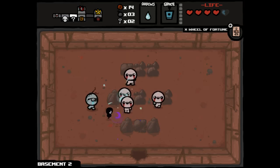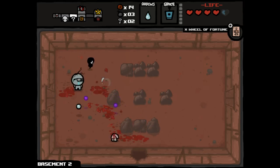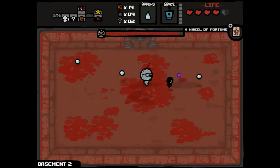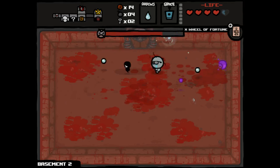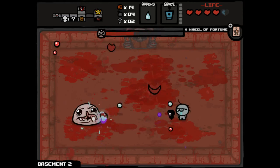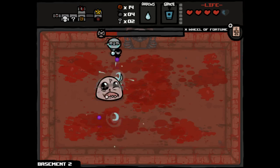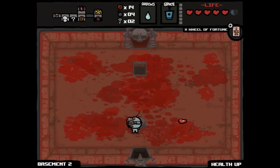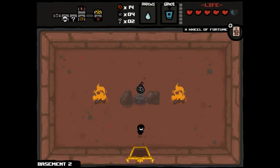Our item room has Mr. Boom in it, which is absolutely terrible. Two more rooms and we'll be able to go to our boss fight independently. The good news is — and this is cheating a little bit — but after I fight Mom, normally that would be really disappointing because I might miss out on an item room. But I could just teleport out of that fight, and then have a chance to get a deal with the devil afterwards. I'm not sure if Teleport can actually teleport you to a deal with the devil room.